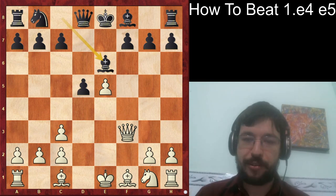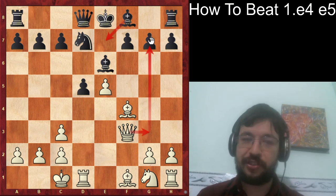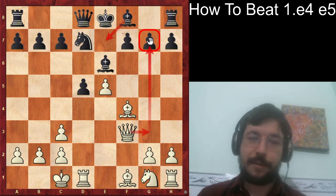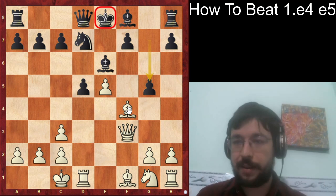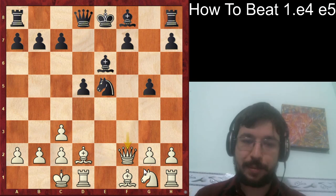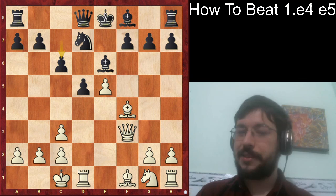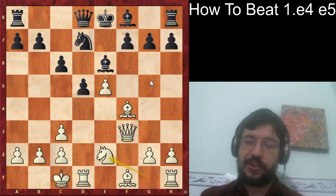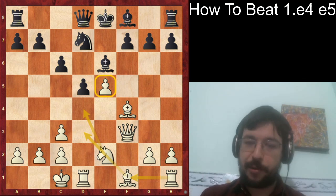In the game, black played the more solid Bishop e6. White continued with the plan of Bishop to f4, and after Knight d7 played long castles. You can also consider playing Queen g3 at an earlier stage to make it hard for black to develop the kingside and avoid moves like g5. After c6 — which black played — this is where things went slightly wrong for black, because without g5 it's very hard to challenge white's e5 pawn. White has a space advantage and easy development with pieces.